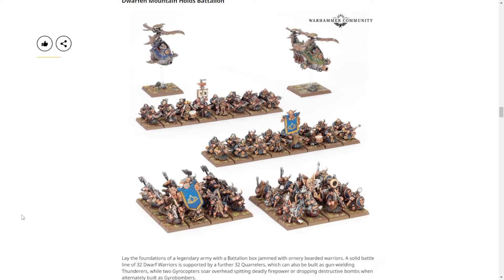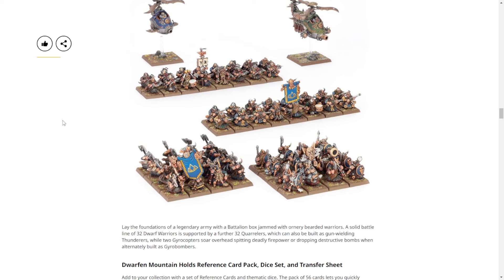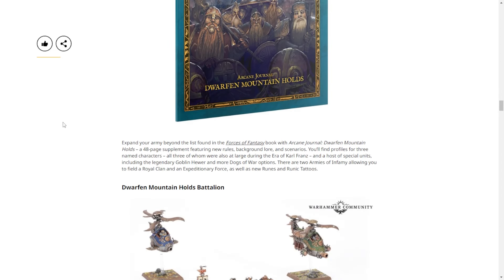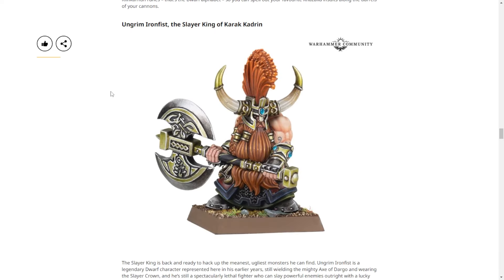You also get the Gyrocopter and Gyrobomber, which are the same kit, and were recently ripped out of the Cities of Sigmar range — they're not horrible looking, kind of cute, but they'll be more expensive now. The rules for regular dwarf stuff are already out in Forces of Fantasy; this is just the models and then the Arcane Journal with the extra stuff. From what I understand, you can't really play without the Arcane Journal — here's a book with all your rules, asterisk: dice, transfer sheet, and cards.